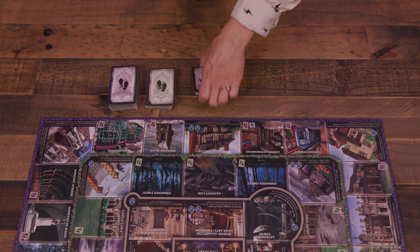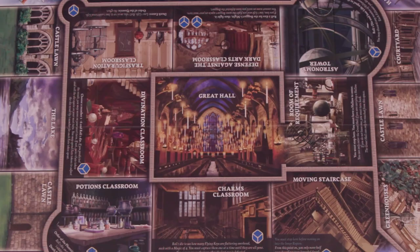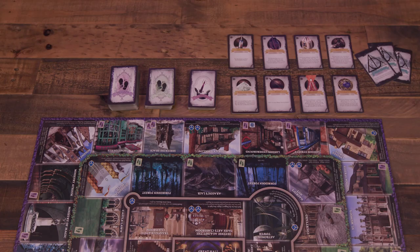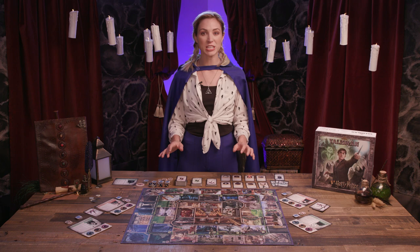Shuffle and place the spell cards face down nearby as well. Place the purchase cards face up in an orderly pair of rows, along with the hallow cards nearby. Set the Lord Voldemort figure in the Great Hall, and place his character card near the board.